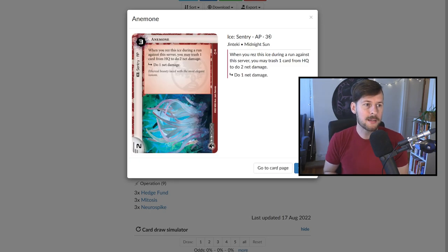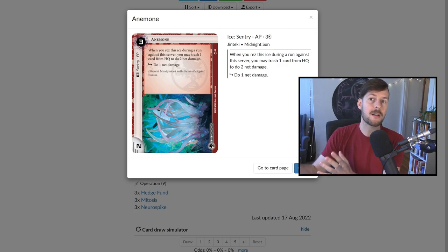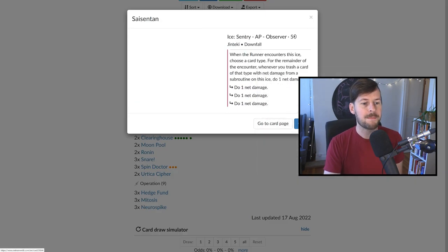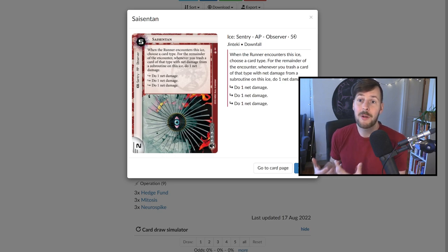We play a lot of sentries. Anemone is so strong in this archetype — if you have a House of Knives or two and the runner runs, even if they have their killer, you can suddenly do two to four net damage and set up the lethal in the following turn. Very powerful card. Finally, Saisentan — this is the card runners have to respect. You cannot face check into this deck without a killer or an AI, because this can suddenly do three to six net damage, and that can be game-losing. Once rezzed it's not too expensive to break, but we're not running a lot of ice — just put these on central servers to buy yourself a couple turns.